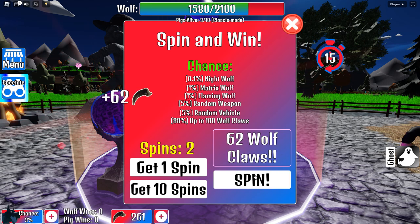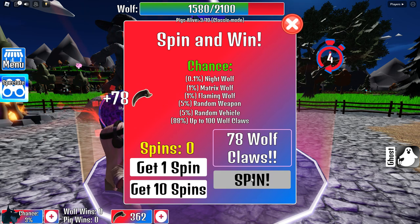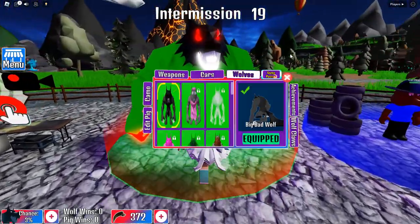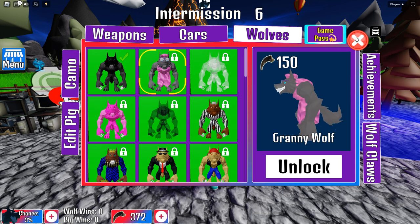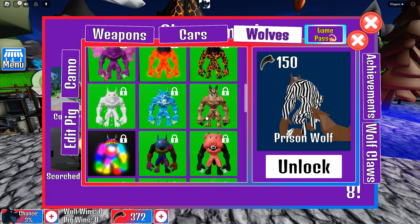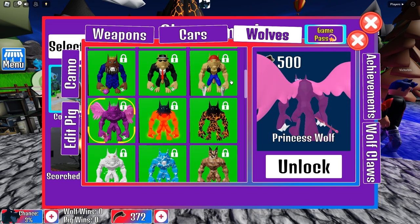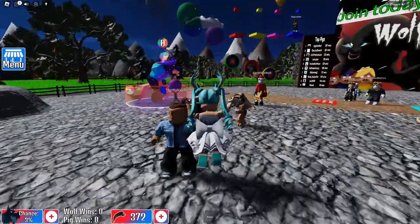Let's spin again - 62 wolf claws. Let's spin again, I get a wolf... I want a wolf skin. All I got was wolf claws. Those wolf claws are to buy a wolf skin. Does it tell you how much it is? It does - 150. How much do I have? I have 372. Oh, this one looks nice but that's 2000, I don't have enough for that. I want the princess wolf, I want to be a princess. I'm gonna save up for the princess wolf.